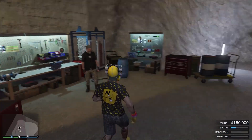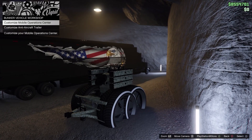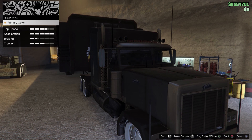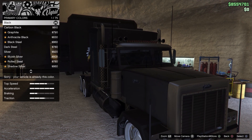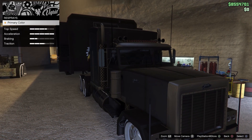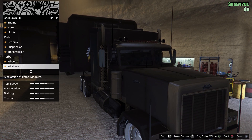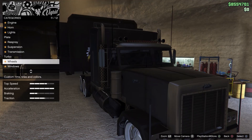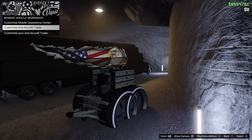Go ahead and check out our playlist to teach yourself how. Then go ahead and walk up to the man and edit your cab. You're gonna go ahead and change the respray primary color to black. I'm gonna change the wheels just so you guys see that they're selected wheels as well, and then we're gonna back out.